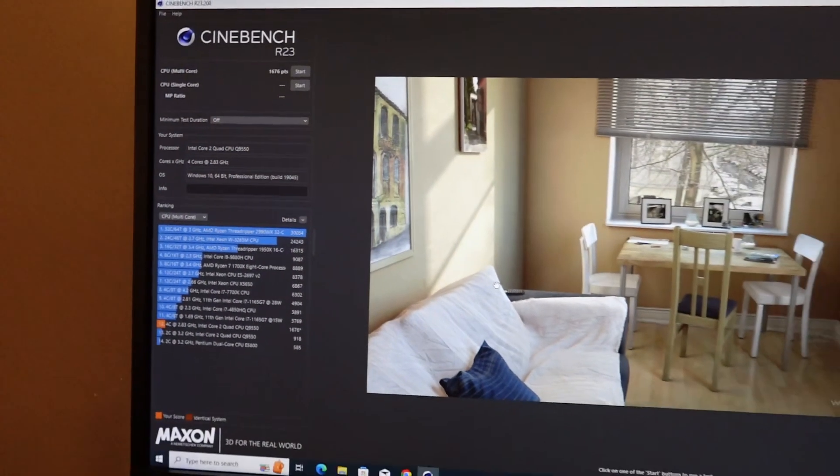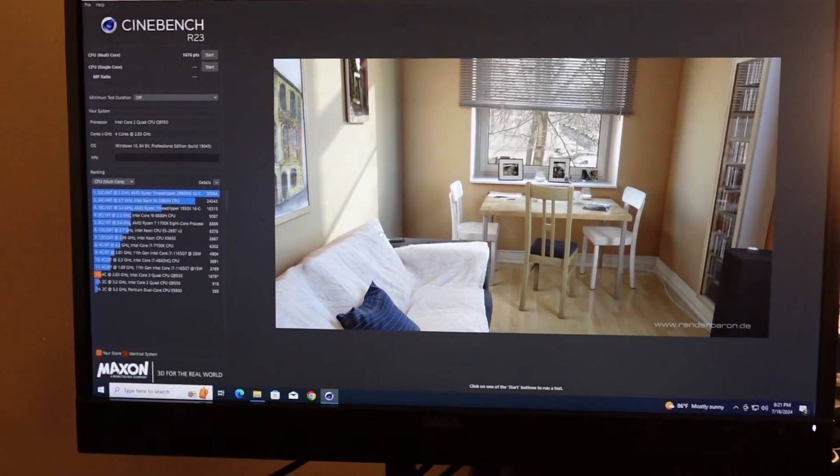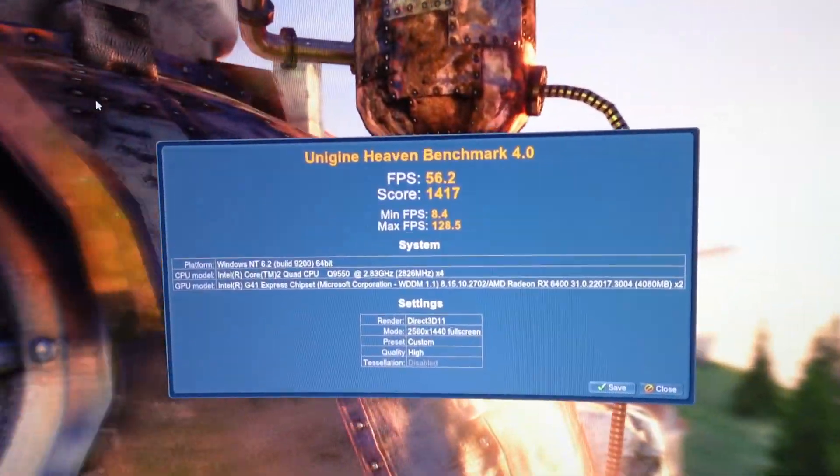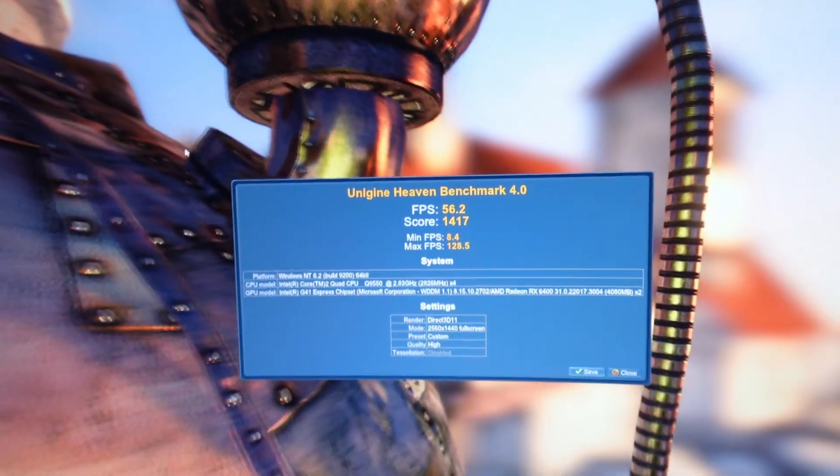I was able to run some tests — Cinebench R23 and the Heaven benchmark — and got some results. Not great results, but much better than having the two 1GB sticks. I also have two 4GB sticks, but there's a problem: they're on a different voltage, so it down-clocks to 1066 instead of 1333. I updated the BIOS to allow 1333 on the front side bus, but with the different voltage it down-clocks back to 1066.